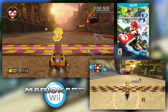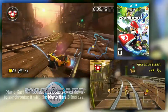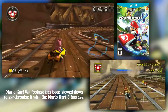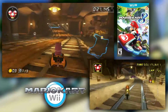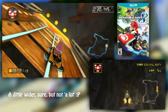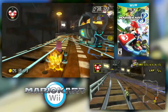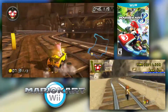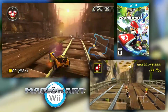Now we're on Wario's Gold Mine using Cat Peach and the Sports Coupe. There's not too much different about this track from the original Wii version. I think there are more speed boosts and one extra alternate route — up here you can actually go behind the track where there are some speed boosts, and in versus mode I believe there are also item boxes back there. Other than that it's pretty much the same, though the track is a lot wider, making it easier to reach that alternate route.